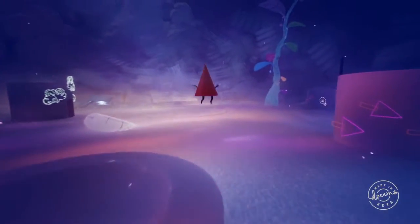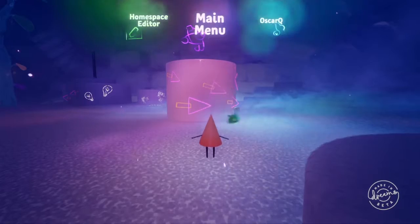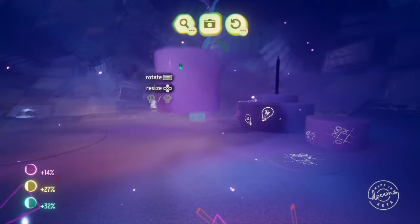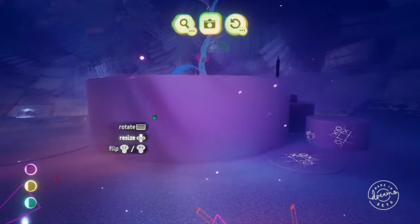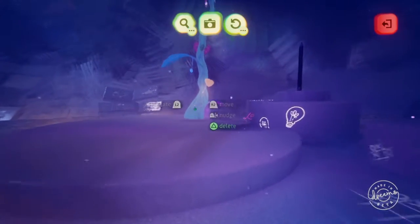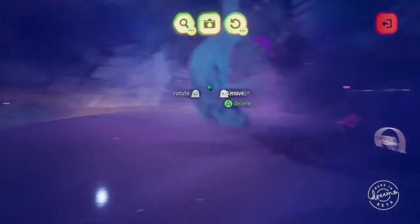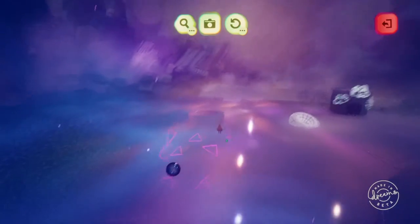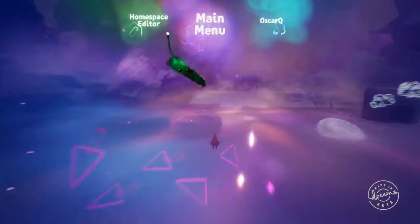Look, watch how cool I can move something around. Home space editor — bam! Make this big. There, look. And it just automatically will morph into anything. I'll move this tree, put this right here on this side of this pencil — bam. That's the power of Dreams, son. All right, but now the better stuff.